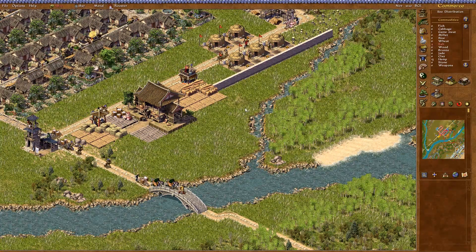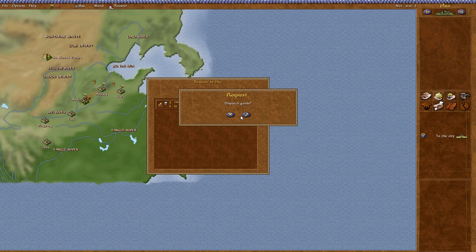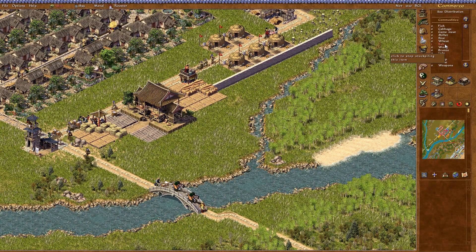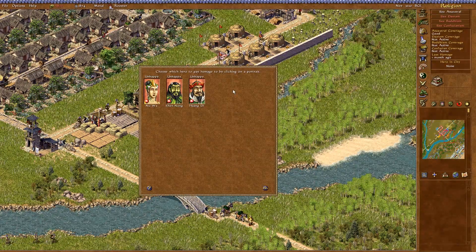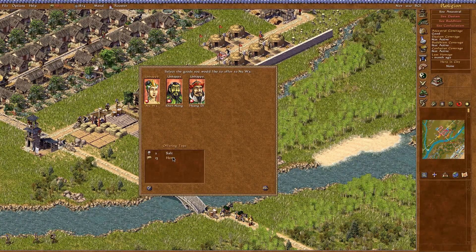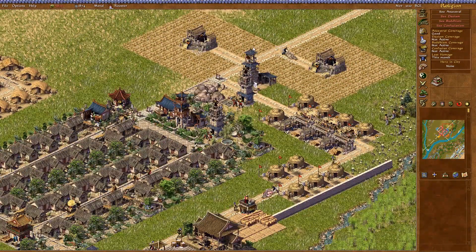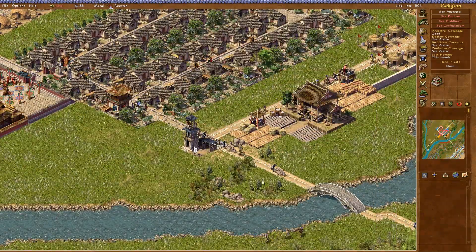That should allow one more to go in, which means we should be able to send it off — it was to Hao, right? Fulfill city's request — yes, dispatch goods. There we go. So we don't actually have to start stockpiling it. Can I now give a gift to the gods? Yes — we do have hemp. Let's get Nua happy first with a medium offering of hemp. Neglected — it's going to have to do. So hopefully we start oversupplying hemp and then we can get the gods happy again.